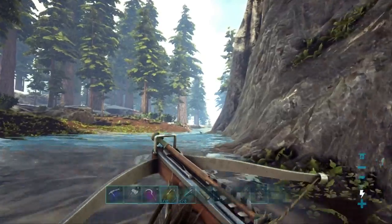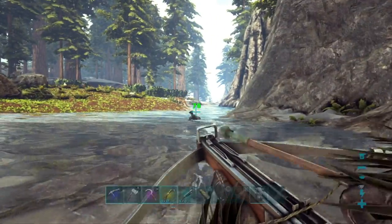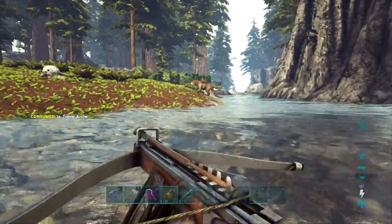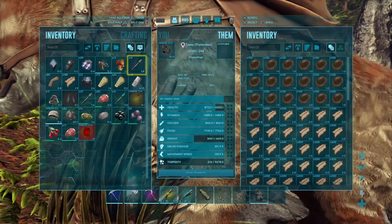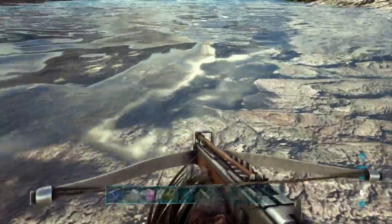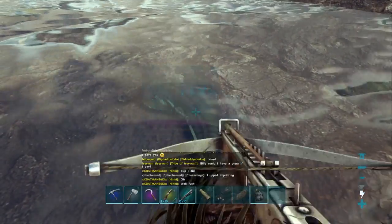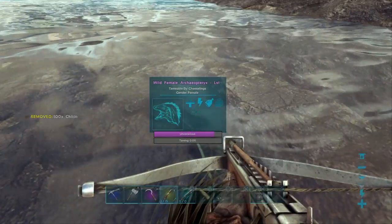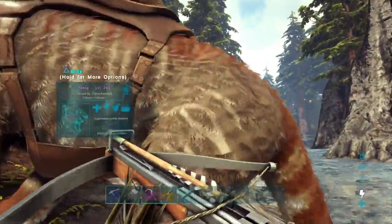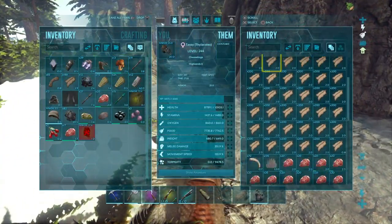We should probably go back and check on our Thylacoleo - we dumped another 40 Narcotics in it, so hopefully that'll be enough to keep it knocked out. Would you look at that - another Archaeopteryx! We're gonna knock this one out too since we kind of forsook the other one. We've got plenty of Chitin in our inventory. We're gonna need more prime meat for the Tyranodon as well, so we're gonna go gather that.